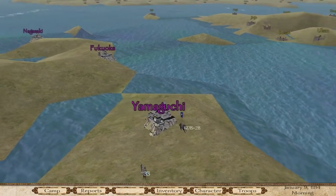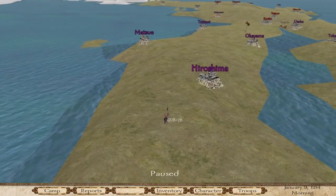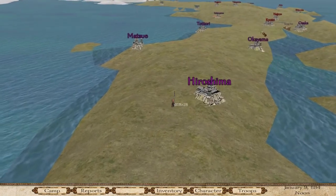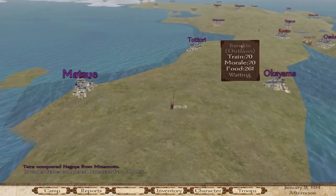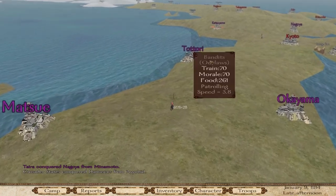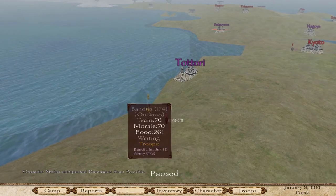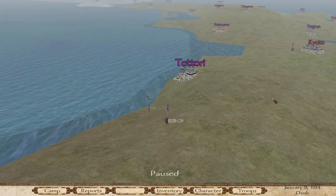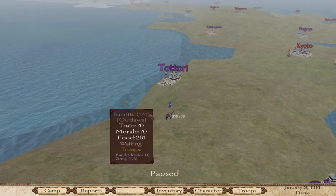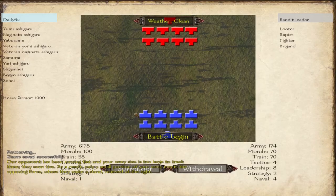No clue what to be doing here at the moment, but that's fine. Let's hunt down some bandits. Let's see what we can do with our main town. We can take these outlaws as well — a train of 70 with a bit of food. We are actually a lot less. That's an army size — I don't know if we can do this, but let's just give it a go.